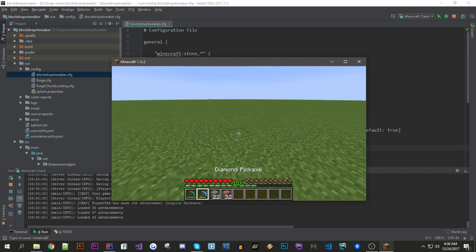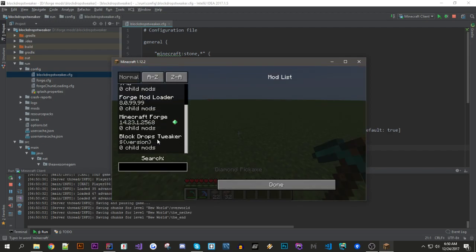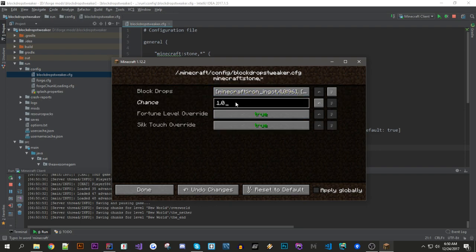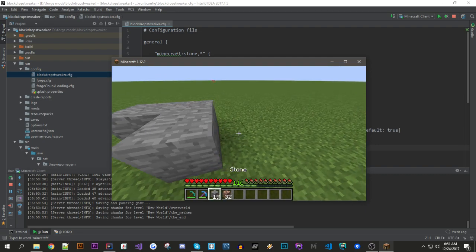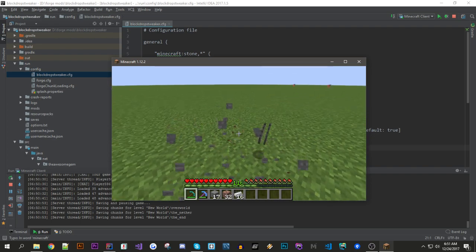Now if I go back and increase the chance to 1.0, which is 100%, then it will give me the drops all the time.